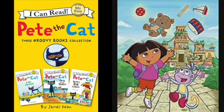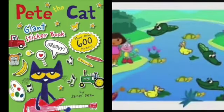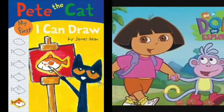Find the matching pair. Choose a player. Player 2, here you go.